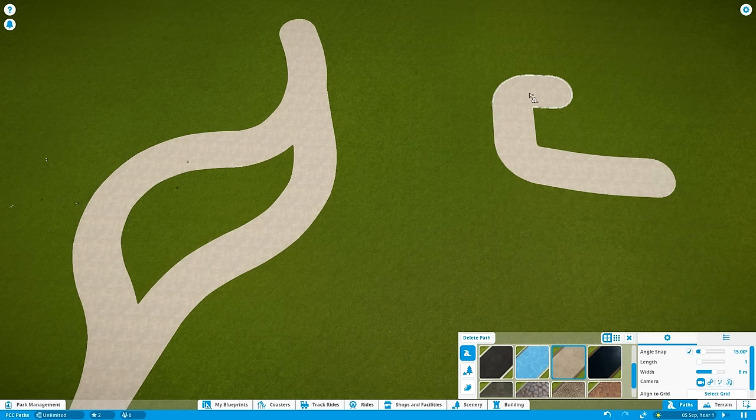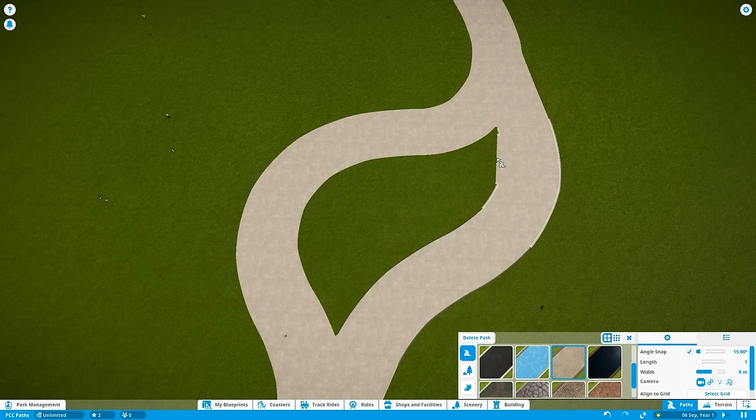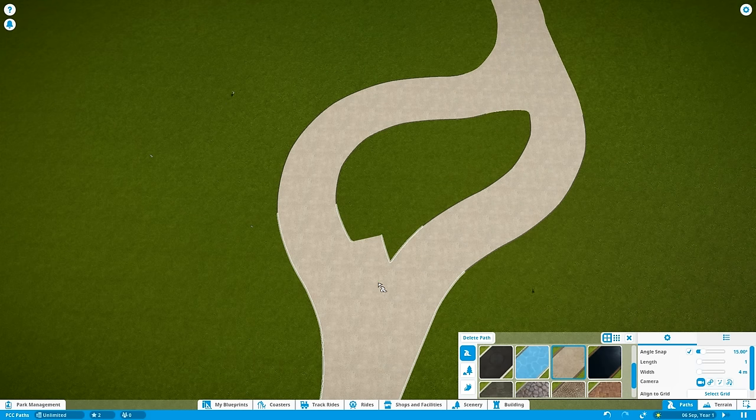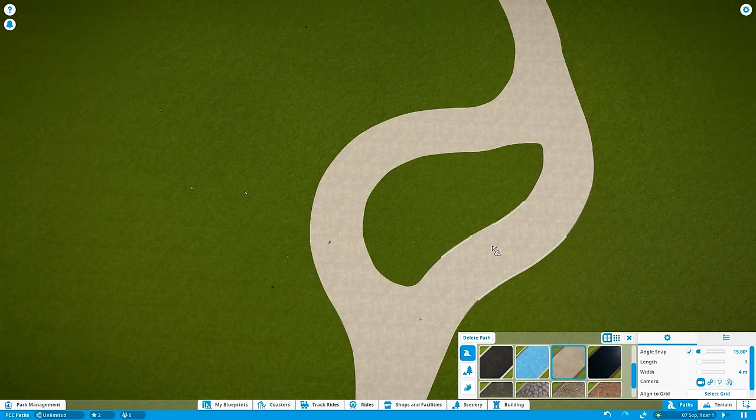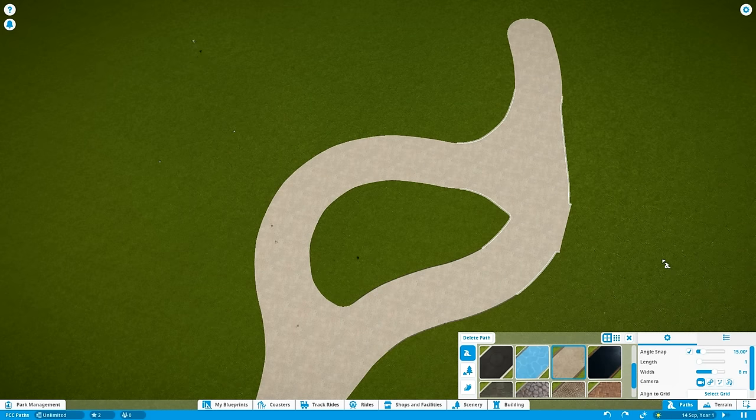Planet Coaster gradually fills out those areas, so you can eventually make very large curved plazas that way. To get rid of the spaces that make this look like two separate paths, I lower the width a bit, work my way in between, and smooth it out. You may want to make junctions a little less sharp to make placing things in the middle easier, but it looks more neat once done.